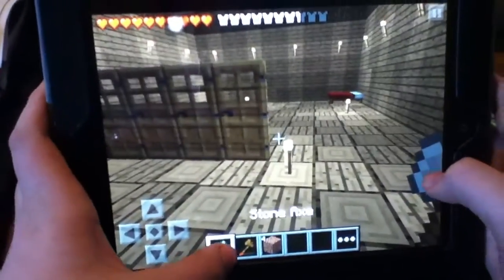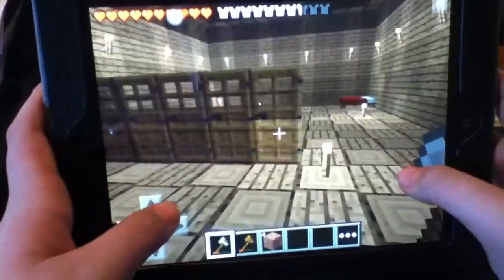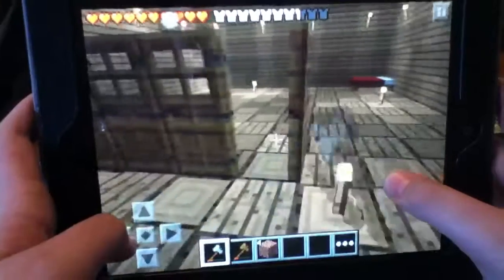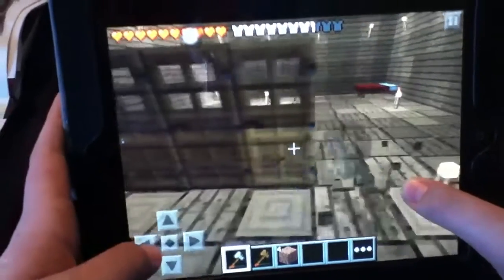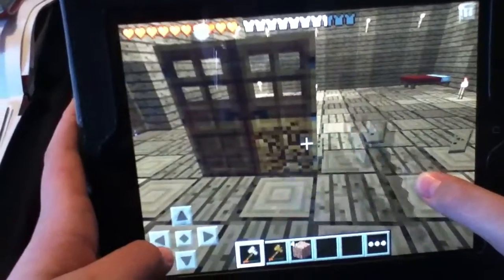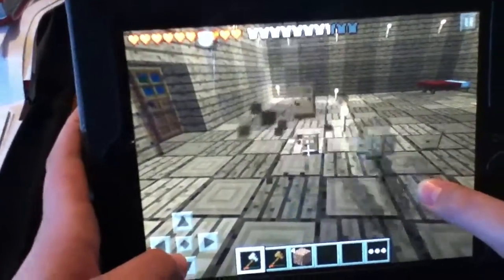Then you go over here and you lay them down wherever you please. Then you get your axe — it doesn't matter if you prefer stone. And then you hit it, hit one door and keep going. Just don't stop and it duplicates your doors into two. Each door equals two doors if you hit them on the bottom. You have to hit them on the bottom for this.